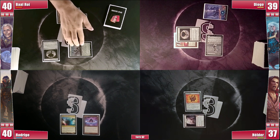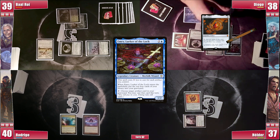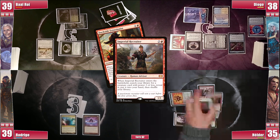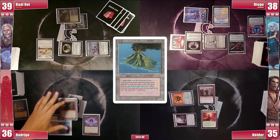Diogo draws and takes one from his Mana Vault. He plays a Darkwater Catacombs and then casts an Emry, Lurker of the Loch. It enters play milling himself 4 cards, then he attacks Rodrigo for one and passes. Elder plays a Command Tower and casts an Imperial Recruiter, which enters play recruiting a Dockside Extortionist to his hand. In his end step, Rodrigo casts his Vampiric Tutor, triggering both Sentinels and he doesn't pay. He searches for his own Dockside Extortionist. He draws, plays a Volcanic Island, and casts Dockside Extortionist. In response, Diogo casts a Dress Down, triggering Baal's Sentinel and he can't pay.